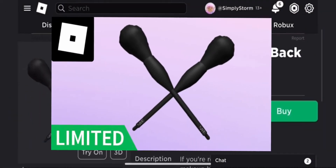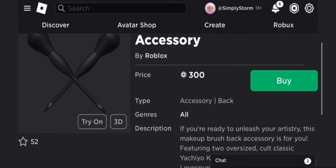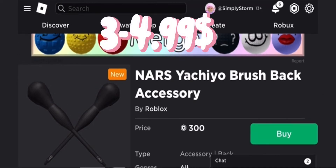In this video, I'll be showing you how to get the NARS brush back accessory. I'm not gonna say that word because I obviously can't pronounce it. It's around 300 Robux, which is like a couple dollars.